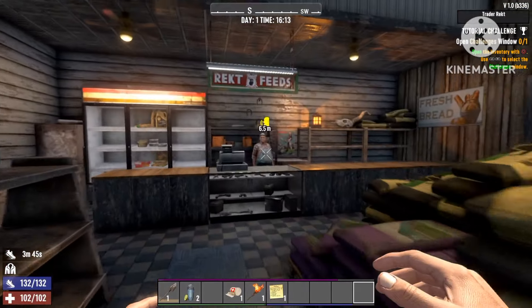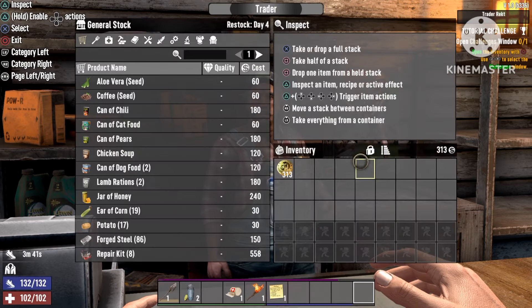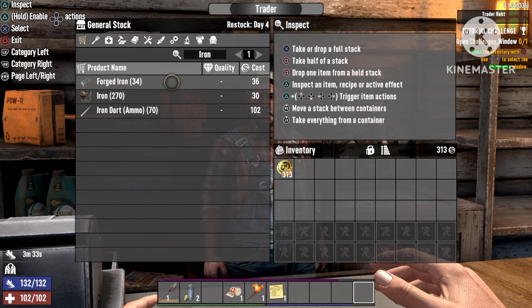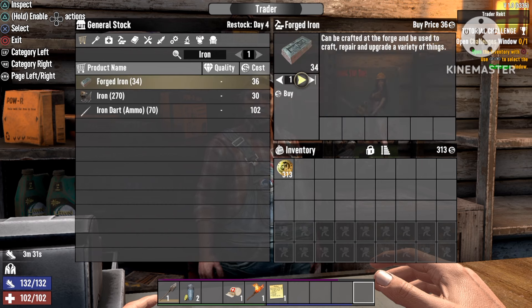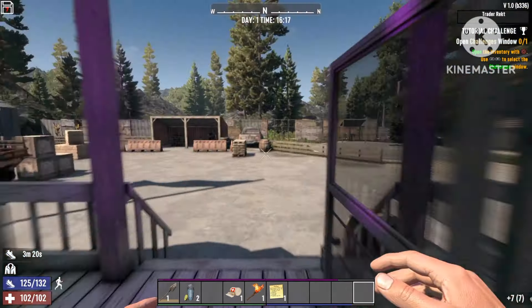Just come over to the trader and all you're gonna need is 285 dukes. The only reason you need the dukes is so you can go and buy some forged iron from Trader Rekt — 252 dukes for seven forged iron bars, which is all we're gonna need for the infinite water.